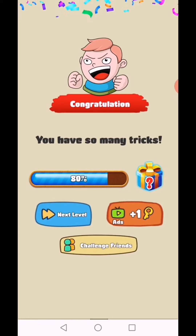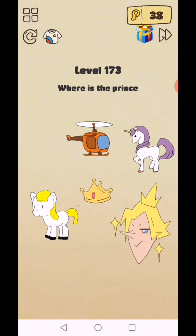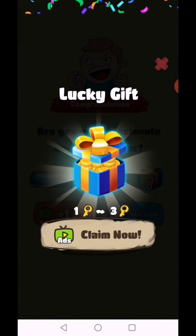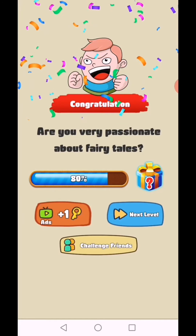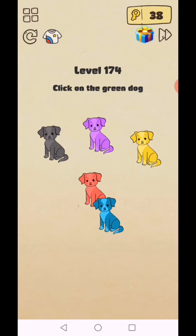You have so many tricks! Level 173: where is the prince? Are you passionate about fairy tales? Yes! Level 174: click on the green dog. You know blue and yellow make green, so here is the green dog.